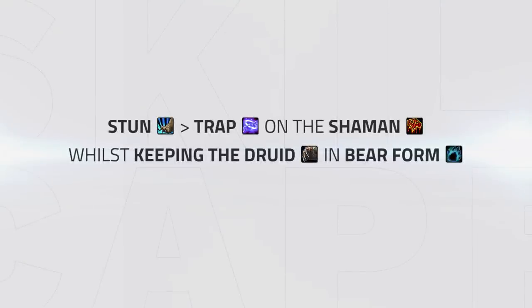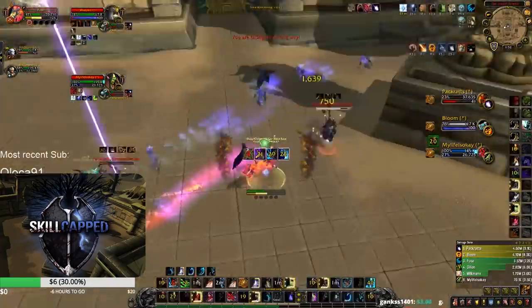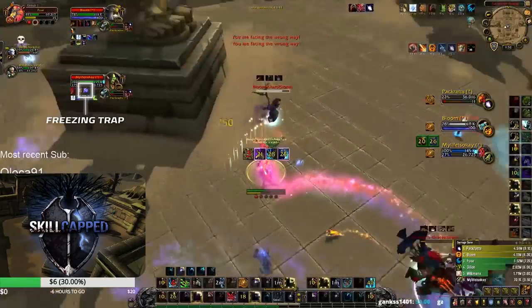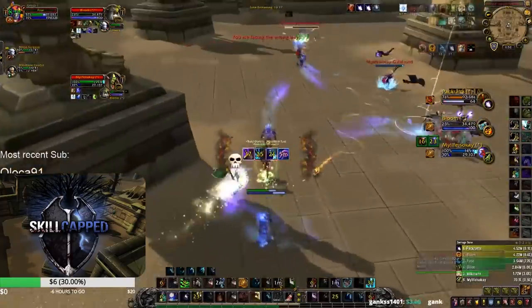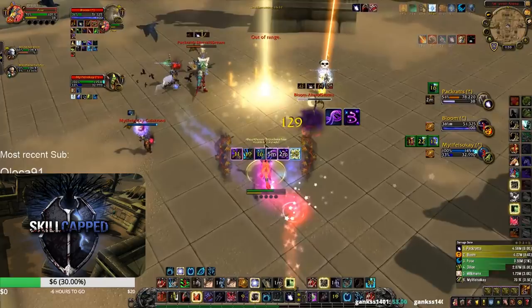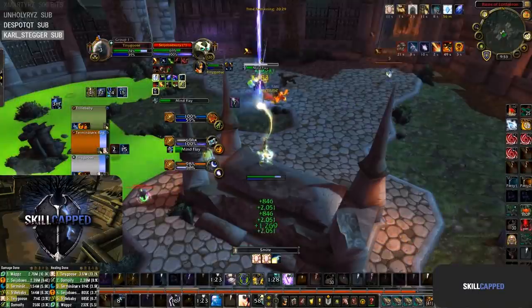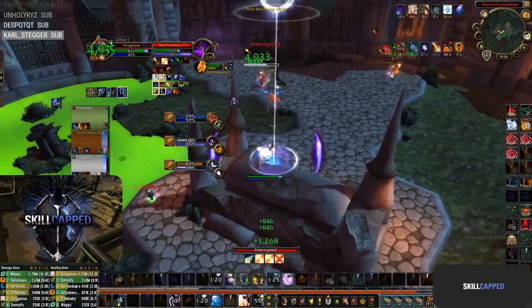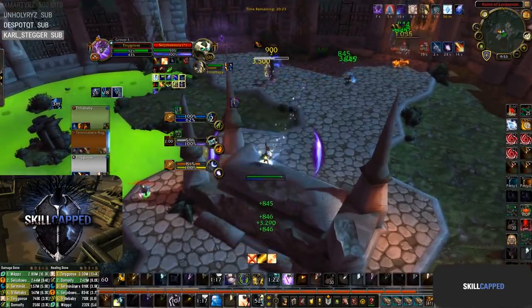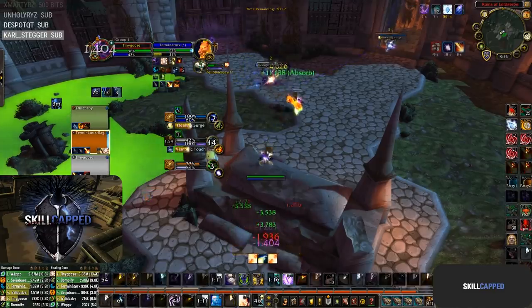Look to do your standard setups of Stun into Trap onto the Shaman whilst in turn keeping the Balance Druid under pressure and forced to play in bear form. Fuse and his Hunter go for the standard Stun into Trap setup onto the Shaman using Maim. Due to the pressure they currently have, it allows their Priest to push in for a Psychic Scream off the trap. It's important to look to trap off stun as this will remove the problem of having to deal with Grounding Totem and the potential for your enemy team to outplay — this setup allows the Jungle to force both Void Shift and Dispersion. Defensively, have your Priest play max range, assisting with damage and healing mostly via Atonement. Pushing in for Fears at incorrect times can do more harm than good in this matchup.